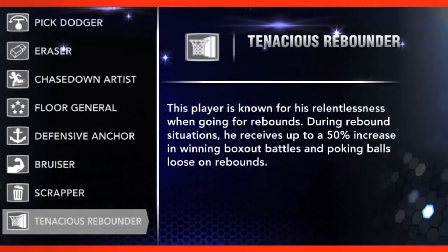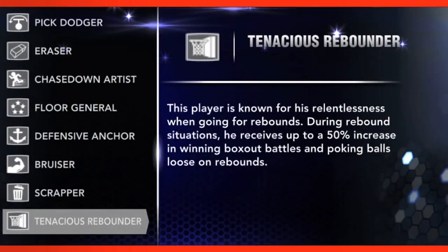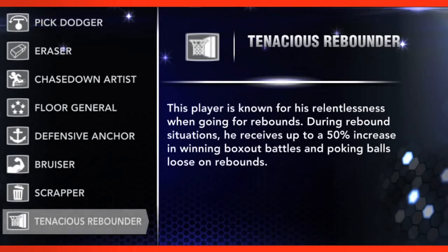Last year we had a signature skill called Scrapper and it actually encompassed both rebounding and hustle plays. We wanted to split that apart because we felt like some guys were good at scrapping and some guys were good at rebounding. So we kept Scrapper basically as it was except took the rebounding stuff out, and we created Tenacious Rebounder. Tenacious Rebounder is going to win your box out battles — he's going to box out more often and he's going to be able to rip rebounds from the air a little bit better than most players.